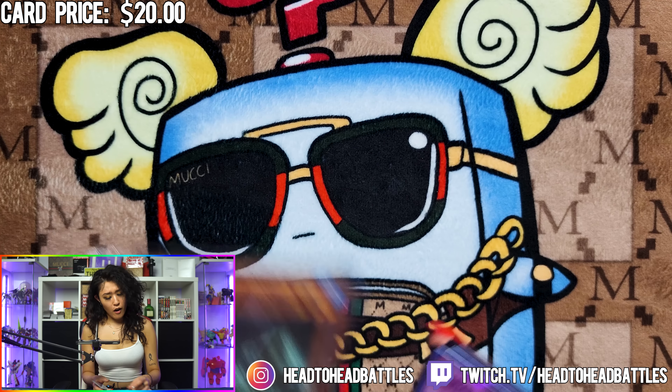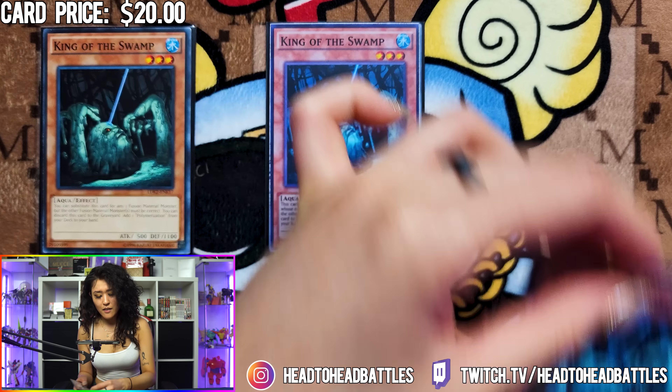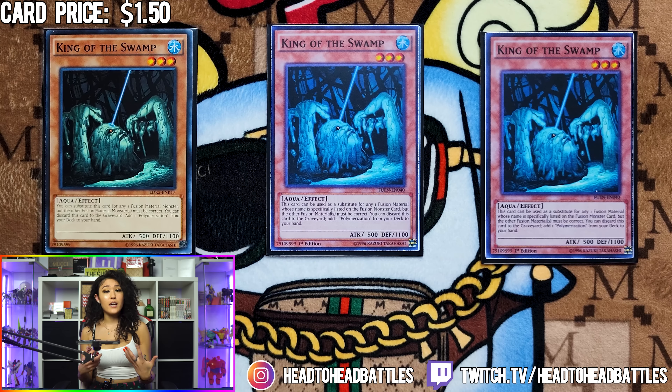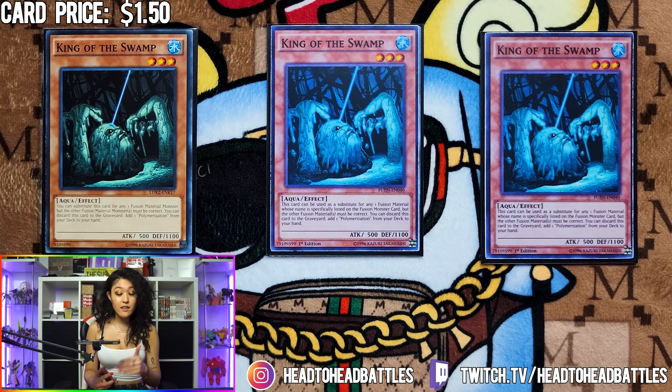For our spice, we are playing three King of the Swamp. This is very similar to Hexfalt because you can substitute this card for any one fusion material as long as it states the exact name. For example, if you want to summon Kaliga, King of the Swamp can replace Aleister the Invoker because it is specifically listed on the fusion monster itself. I think this is better than Hexfalt because you can discard this and then add a Polymerization, which can help you make Guardian Chimera while also loading the grave so you can fusion summon using King of the Swamp in the graveyard.